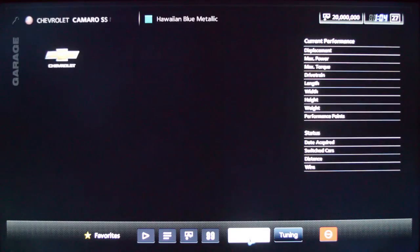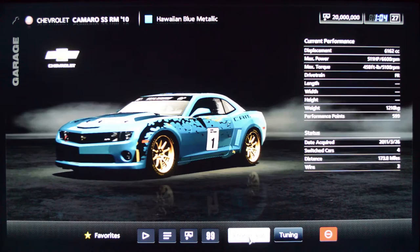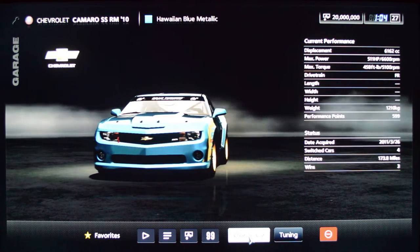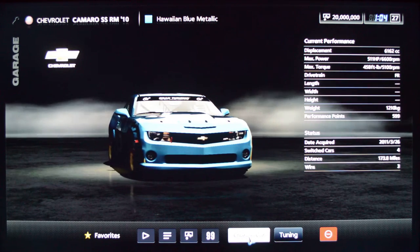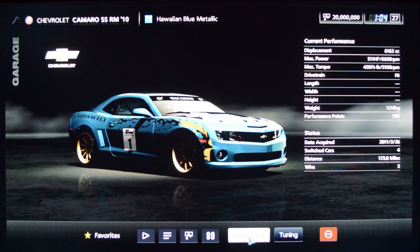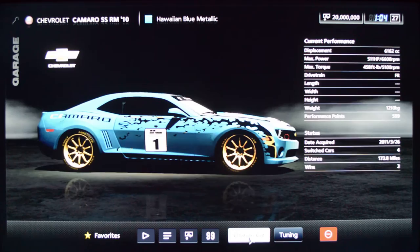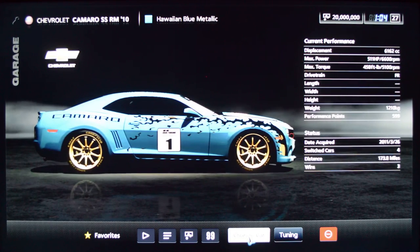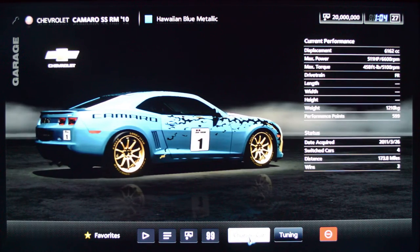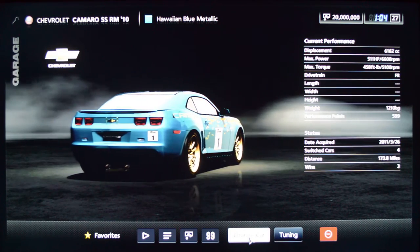The new Camaro SS RM — racing modified. I kind of went crazy with the livery here, just screwing around with some colors. How can you go wrong with Hawaiian blue metallic with gold rims? But yeah, the new Camaro has just got a really nice balance. Whether it's the stock one or a racing modified one, they're just really fun to drive. They sound pretty cool.